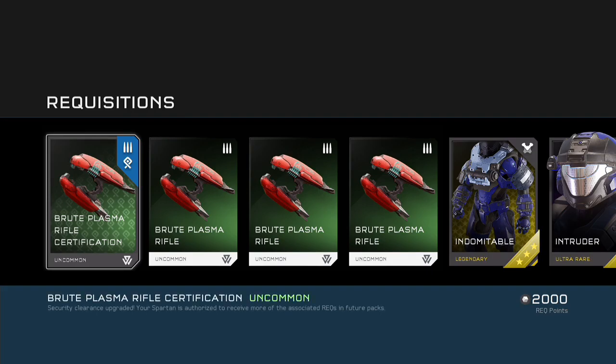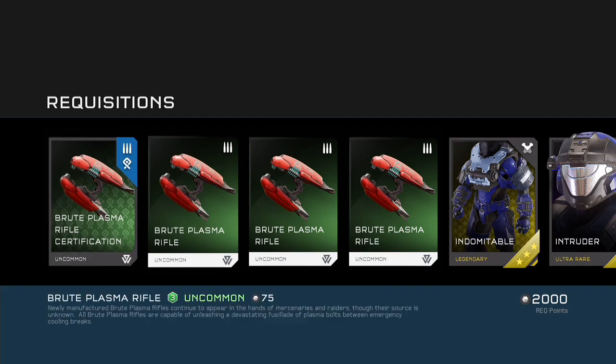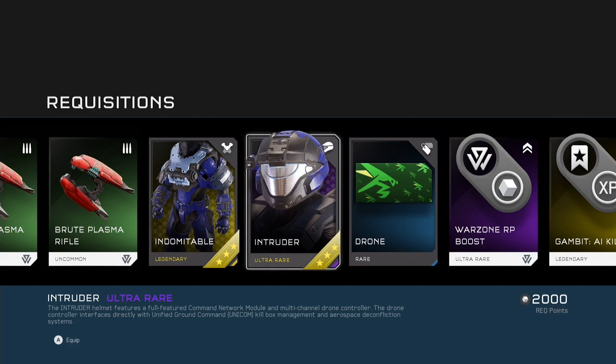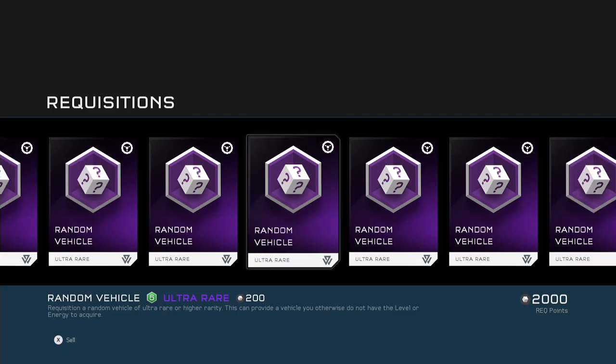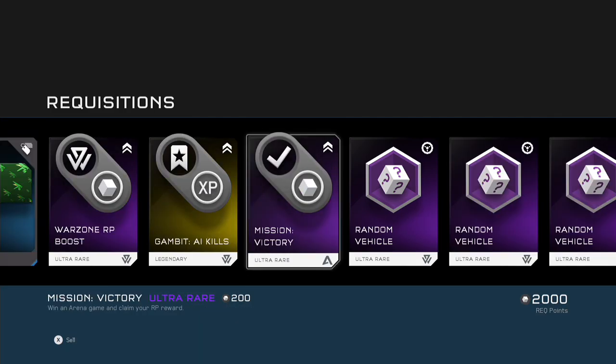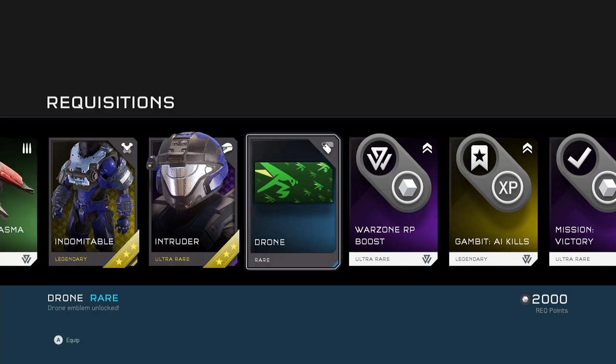Let's see what we got — Jorge's armor, yeah, his armor, and we got Kat's helmet. Holy cow, we got a whole bunch of legendary or ultra rare. That's pretty cool, we got legendary and that's pretty sweet.